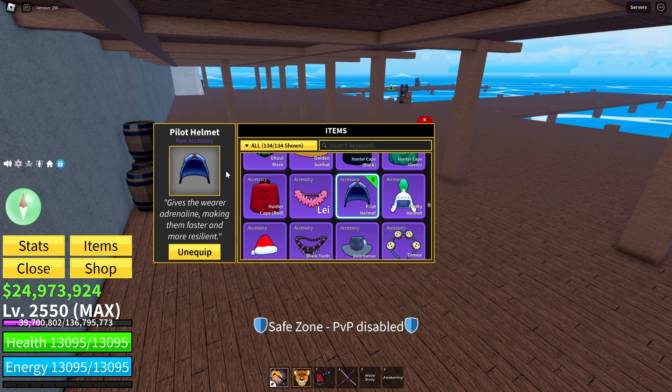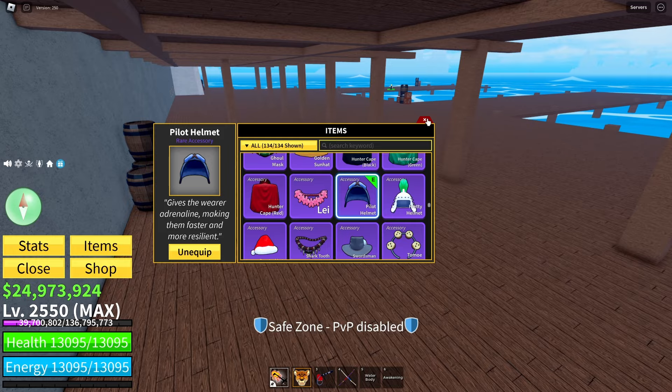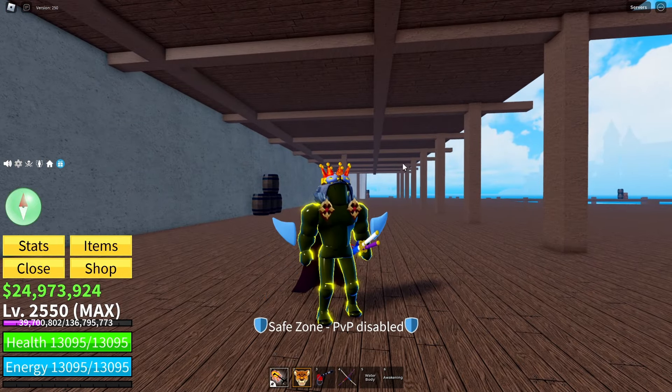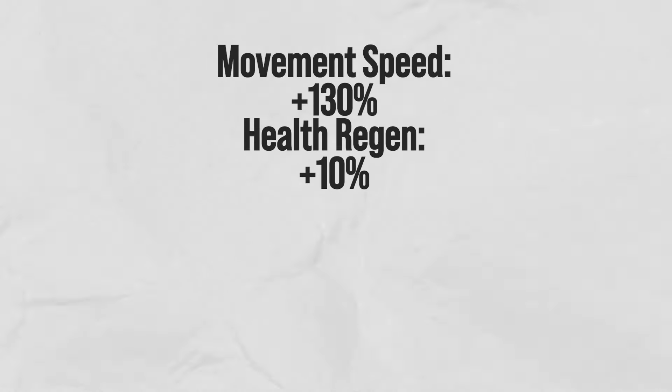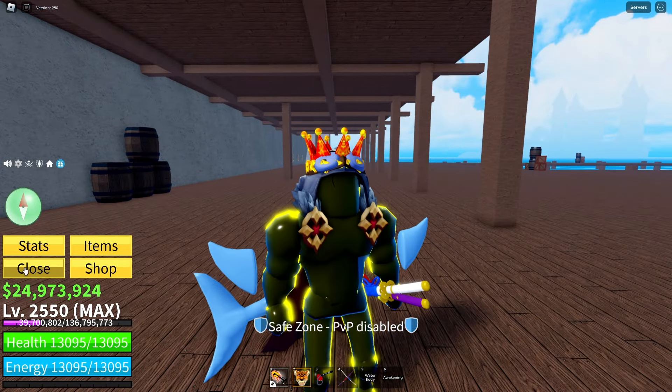The third thing will be my favorite accessory which I use every time when I'm playing Blox Fruits. This accessory is called the Pilot Helmet. It increases your speed up to 130 percent, so you'll be going super fast. As you can see, I'm wearing it right now and I'm super fast. It also increases your health regeneration, which is great, along with some other buffs — you'll see all the buffs on your screen right now.